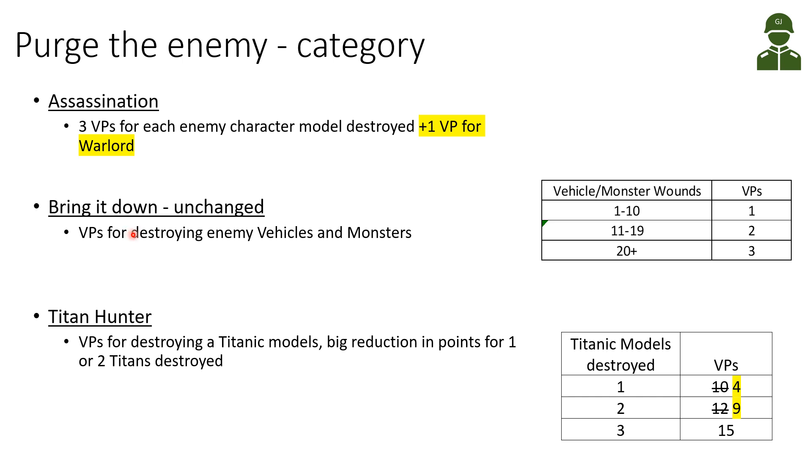Bring it Down has been unchanged. This gives victory points for destroying enemy vehicles and monsters. In GT 2020, for vehicles between 1 and 10 wounds you get one victory point, 11 to 19 wounds gives two victory points, and 20 or more wounds gives three victory points per kill. This stays the same as Grand Tournament 2020.